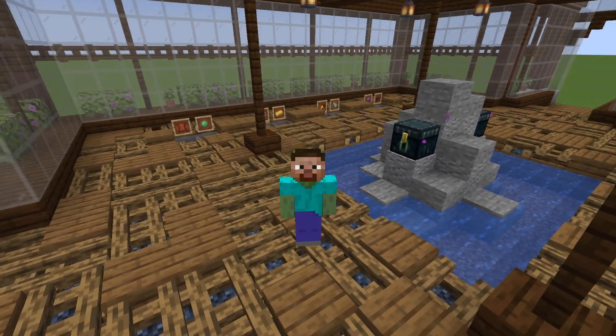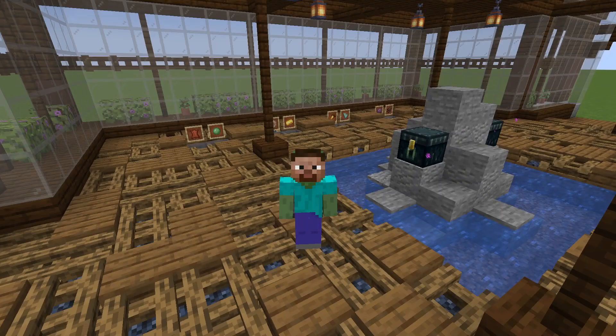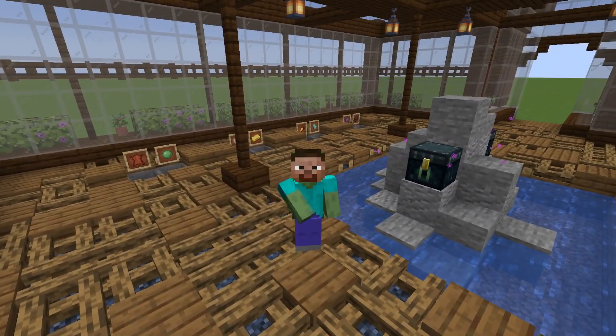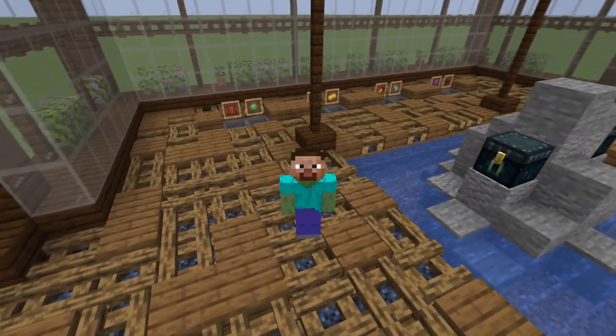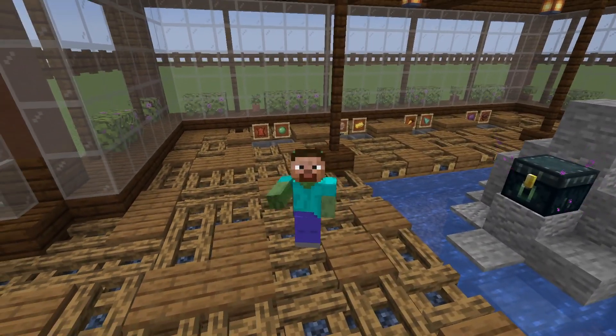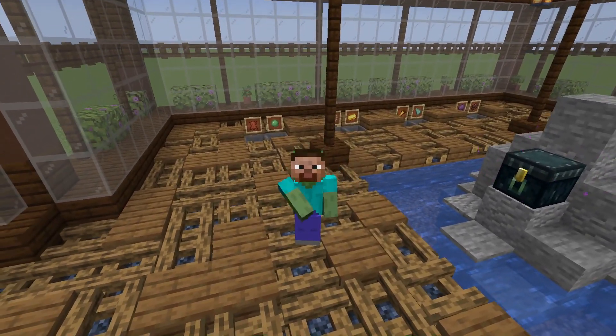Now what if you want to change the price of the item or the amount the shop gives out? For that you will need a slightly larger circuit. You can find the one where you can change the price on the right, the one where you can change the output on the left, and if you want to change both then click the video in the middle.